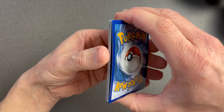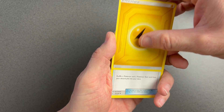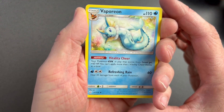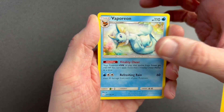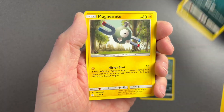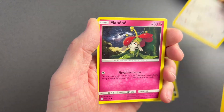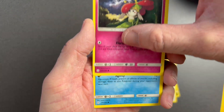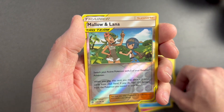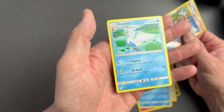If ever I wanted to get something good from a pack, please let it be from Cosmic Eclipse! Lana's Fishing Rod — what a sweet picture — Vaporeon, Absol, Grimer, Magnemite, Eevee, Sneasel. And we've got a Mallow and Lana reverse holo.